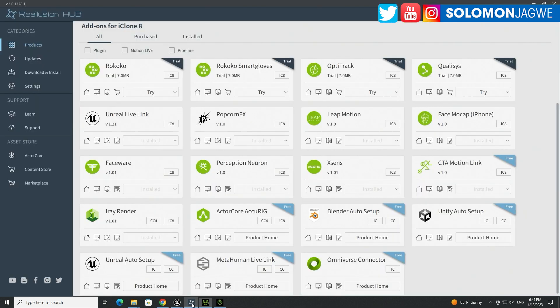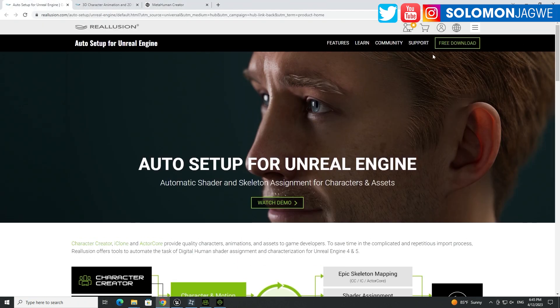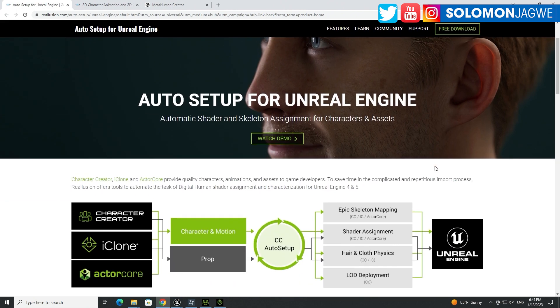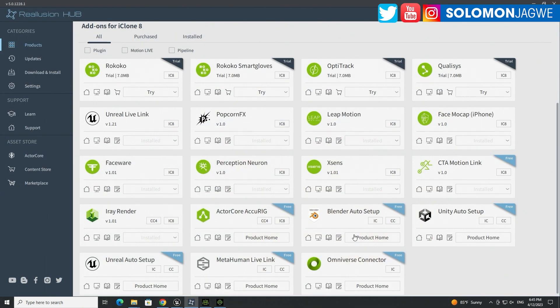The plugin you need is found by opening the Reallusion Hub — it's the Unreal Engine Auto Setup. That takes you to a page where it's a free download. Make sure you have the most recent version. If you have an older version, make sure you have at least version 1.3 — specifically 1.3.2.